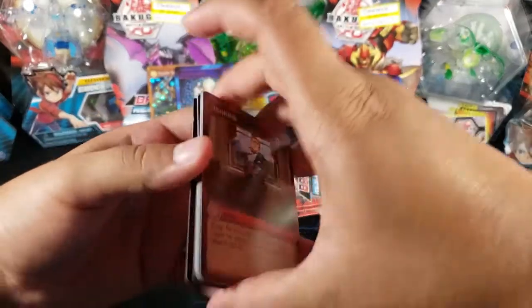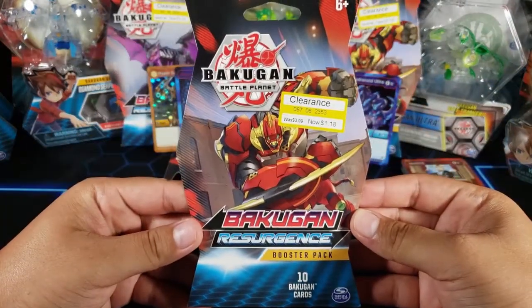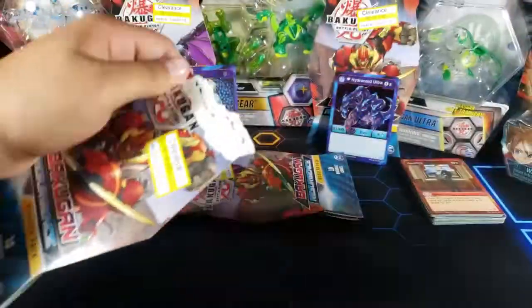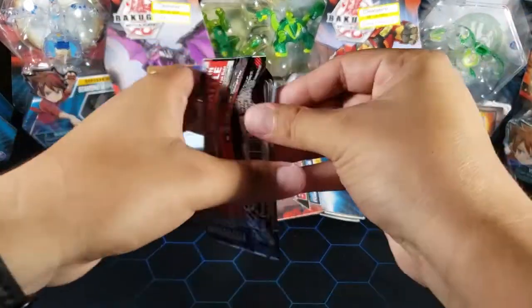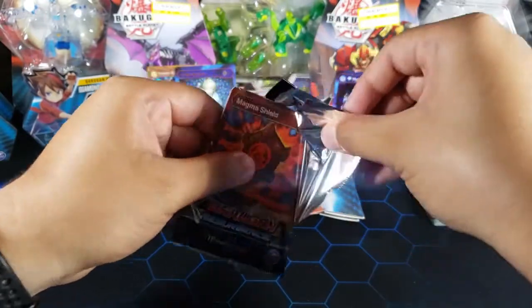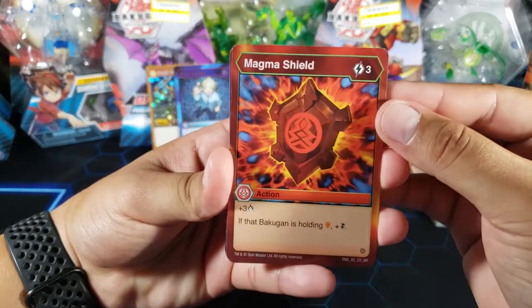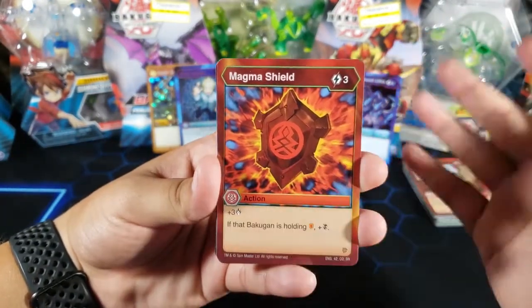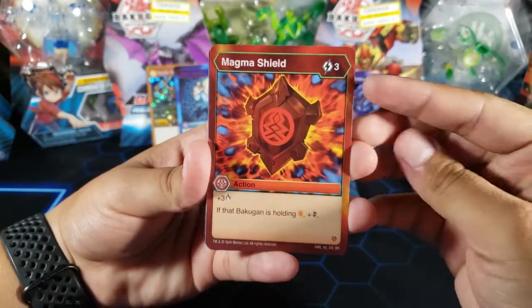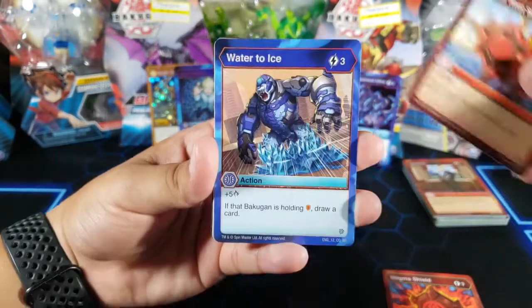On to pack number four - we're over halfway now. This is a Maxator pack, the first one of today, hopefully this one's lucky. Remember, these packs only cost me one dollar and eighteen cents which is very insane, they were very cheap. If I don't complete the set and I find more I'm gonna buy them.